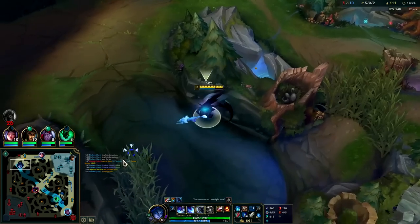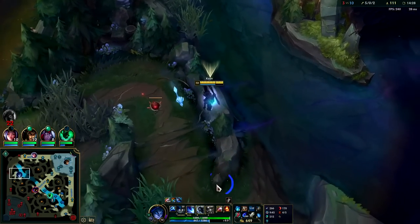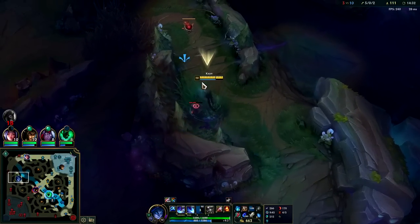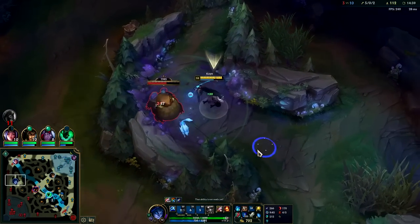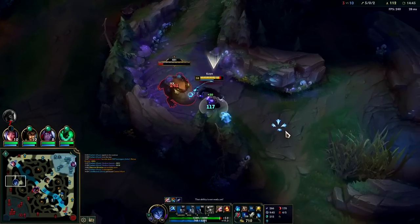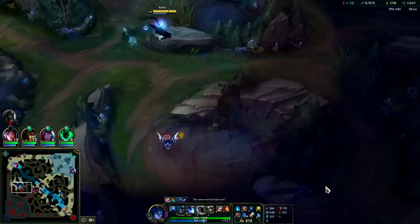You can look for permanent invades. Kane's level one invade is the best solo invade in the game, and once you have your second form you can solo most junglers anyways. Lillia's behind and I'm ahead, so permanently invading from here makes total sense — there's no real downside. You can slice up her jungle and she'll miss out on prance as well.